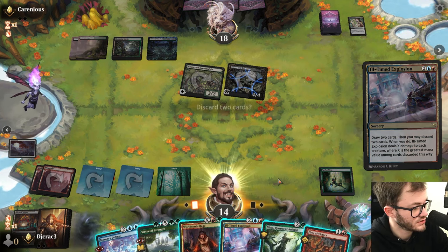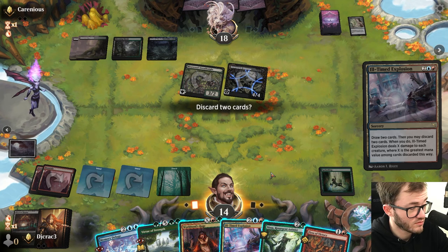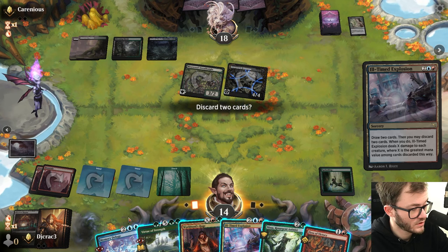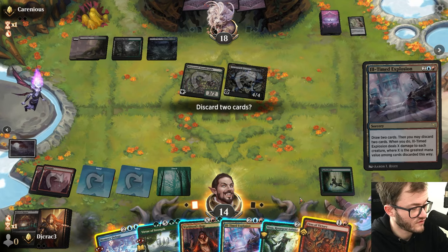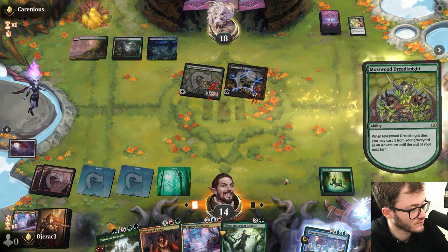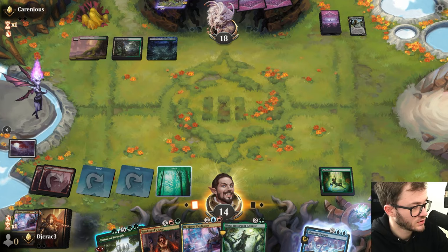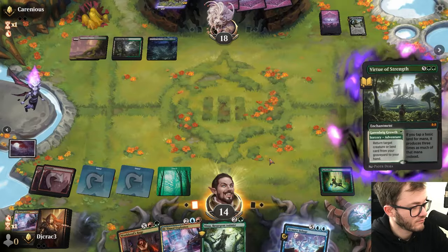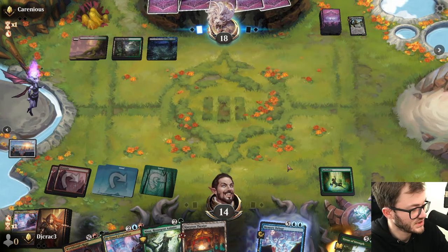I'll discard probably the Virtue - I could discard Nissa, could discard Memory Deluge, or another Ill-Timed Explosion. Probably just the Deluge and maybe the Fires. Do I want to bring a land back? Probably yes. We should play Nissa next turn.